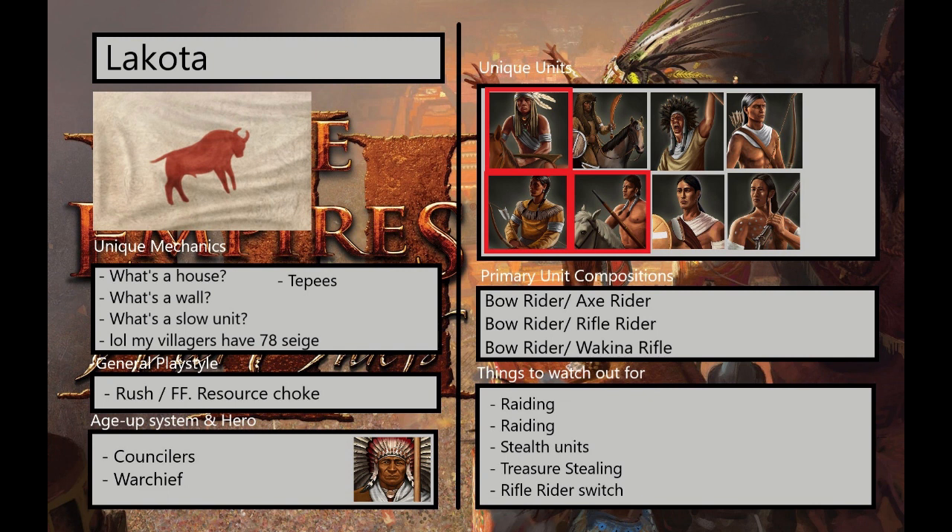That's about it, ladies and gentlemen. Lakota overall is just a very annoying civ to fight against — fun to play, but annoying to play against. Every time you get Lakota, you think: fine, I'll be super careful with my villagers, herd extra well, and go through all these extra hoops. I probably can't do any fast fortress or industrial strategies — I need to make some Age 2 defense most of the time. Obviously there are some exceptions, but that's just about it. Thank you guys very much for watching — have a great day.